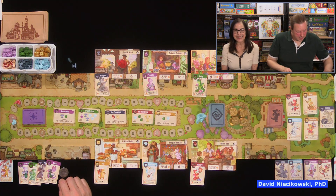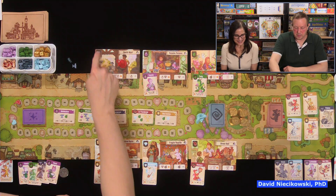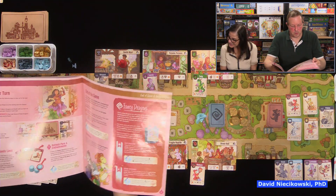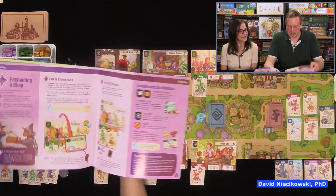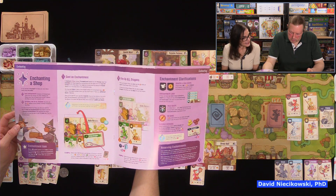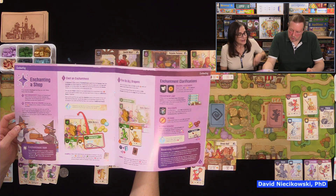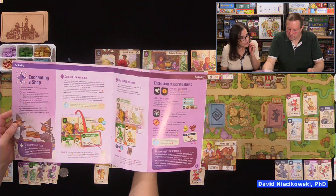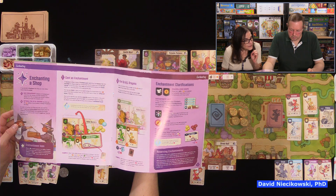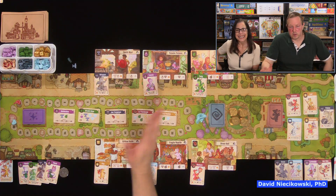For the enchantment action you may fire up any number of dragons at that shop. There's also an enchantment limit — you can only enchant a shop up to three times. We found that rule on page 11. Now we're ready to play — reputation tokens were shaken to determine first player, and I'm going first.